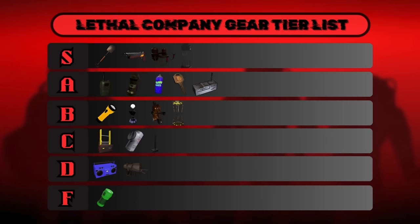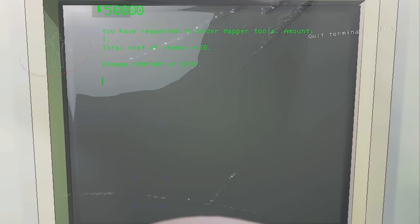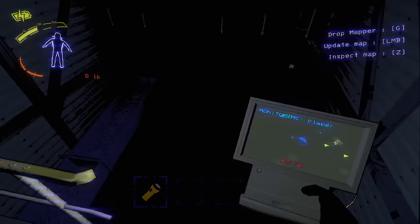That's the end of the tier list, but I did leave some equipment out which I feel like didn't belong on it, but is still worth talking about. Starting with the mapper — the mapper is a scrapped item that can only be obtained by altering the game files. It costs 30 credits and you can technically buy it in the game, but it will just appear as a shovel.